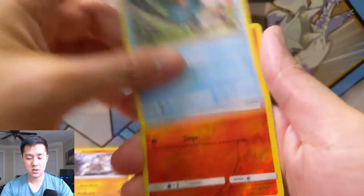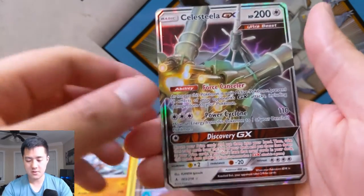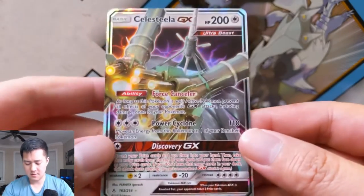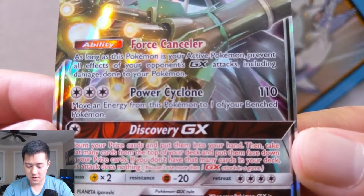Squirtle, a Litten — cool art — and then oh, there we go! So we did not get shut out in this video. We have a Celesteela GX. Don't think this card is very good, but I do like how it's all colorless energy so it's pretty flexible.